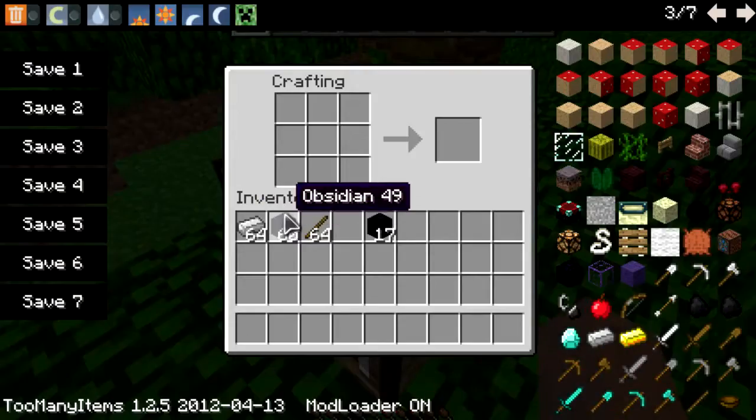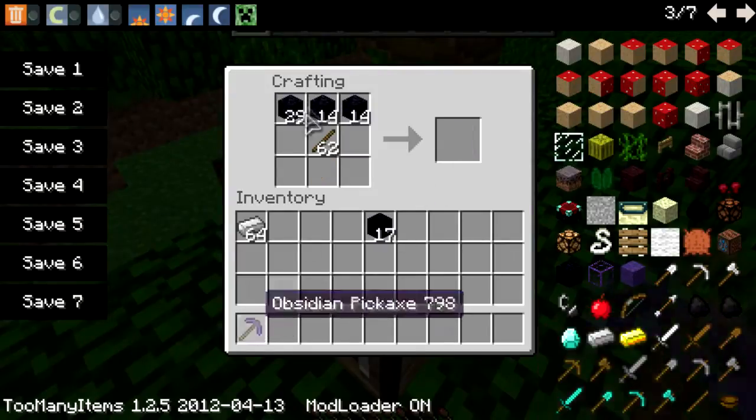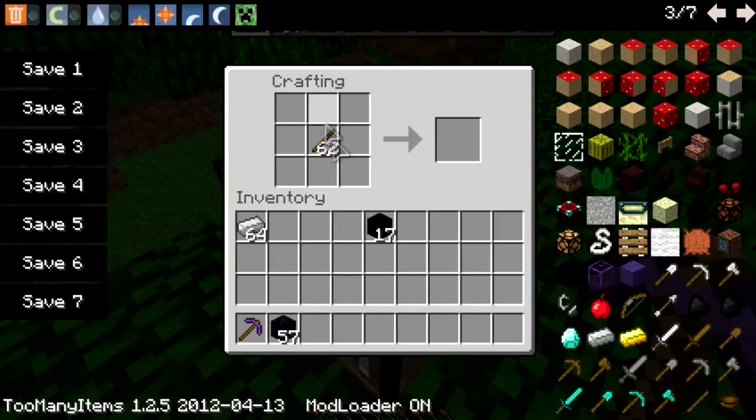So how you're going to start is you're just going to take some obsidian, and you can create tools with obsidian how you wish. So I'm going to create a pickaxe with obsidian, like that — you get an obsidian pickaxe, it's pretty strong, it is stronger than diamond.